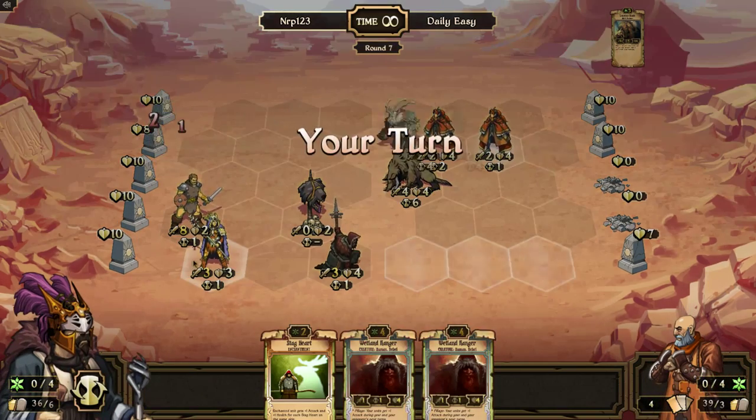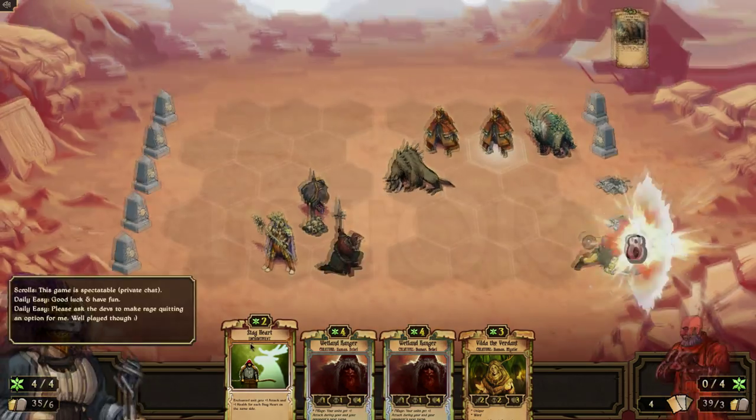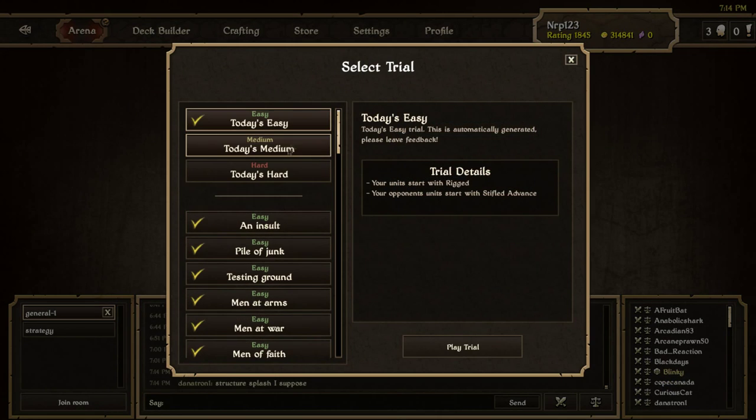Easy AI, you are very bad. Nice and quick. Let's see if I can win the medium AI pretty fast as well. I only got five gold besides the normal reward — that's how fast it was. 52 seconds. Let's get to the next one.